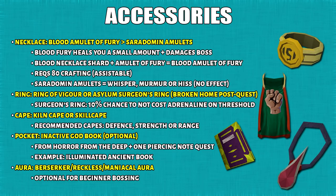For the ring slot I suggest either Ring of Vigor or Surgeon's Ring from Broken Home. Many PVMers like to use Ring of Vigor as a switch item rather than wearing it itself. In that case Surgeon's Ring would be your primary ring to wear. If you don't like Switchscape, then you can keep Vigor on at all times. For the cape slot I would suggest Kiln Cape, but if you can't do the Fight Kiln, then you can use any one of these combat capes, which you'll most likely unlock since 99 combat stats is really essential. For the pocket slot I suggest any inactive god book - even if you don't want to spend god pages to charge them, it offers a minor stat increase, although pocket slots aren't vitally important for beginner bossing so you can ignore this if you want.